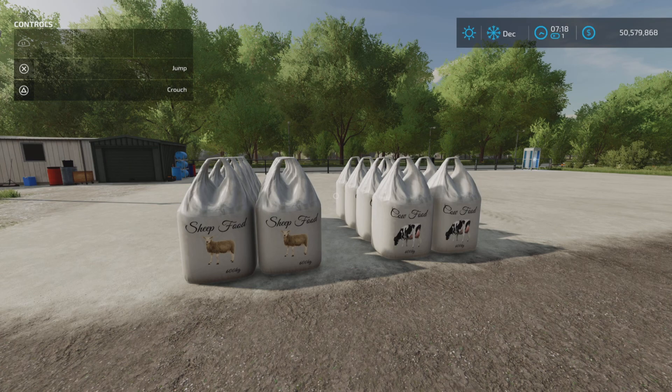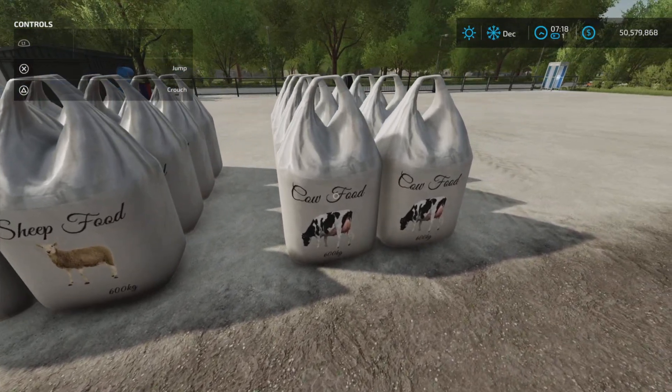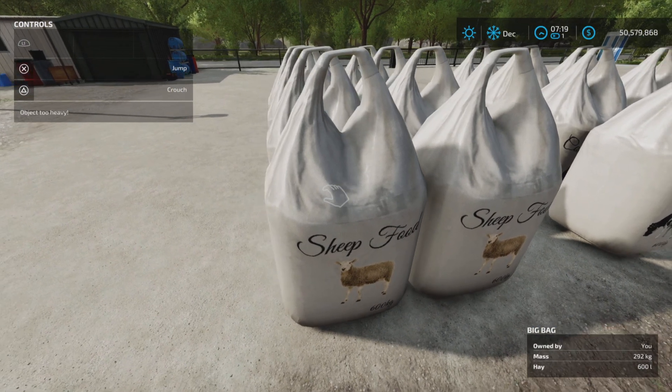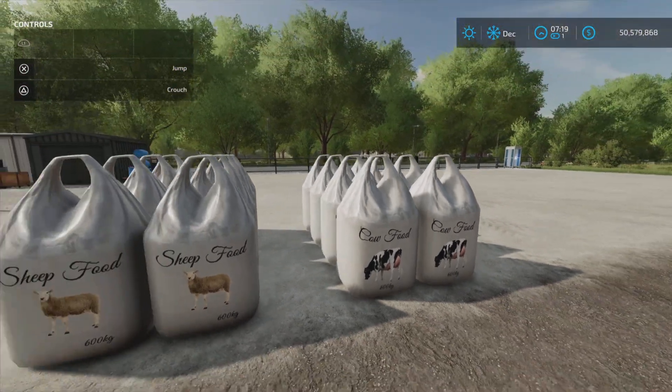The Farm Guy here with an update to the Animal Food Big Bags mod on Farming Simulator 22, this is by IRL Modding — 2.64 megabytes to download. They have added two new big bags: sheep and cow. Sheep food is hay in this case, and the cow food is TMR.